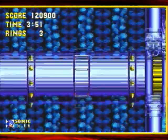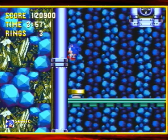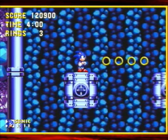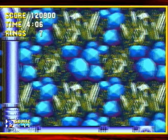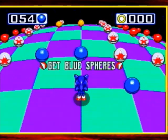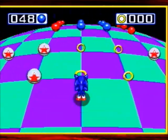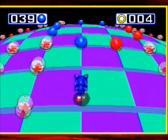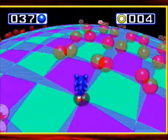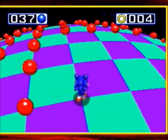For this launch section, you want to be on the side closest to the screen because that will send you higher into the air than just jumping off at the top. This is where the second special stage ring is in this zone, and it looks like it's going to be kind of like the one in Sonic 3 and Knuckles. You want to be very careful while traveling through here.